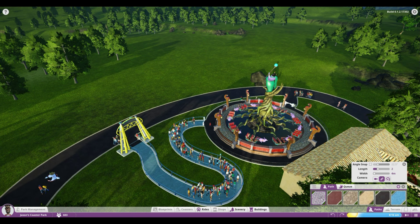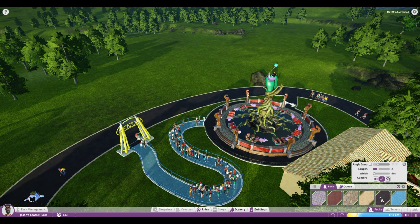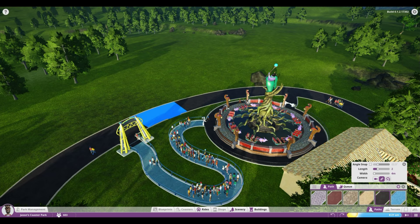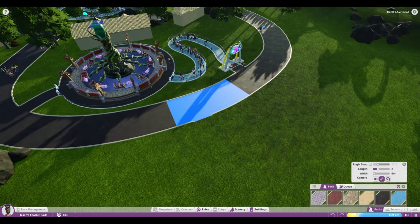In the main path options you have six different textures. Once you have that open I would just recommend selecting the one you want to use. For now I'm going to stick with the black one and zoom in over here to the path that I want to build off of.